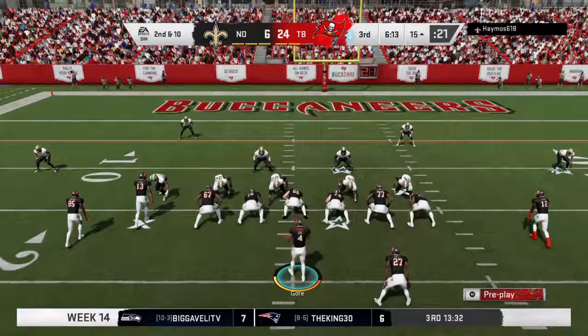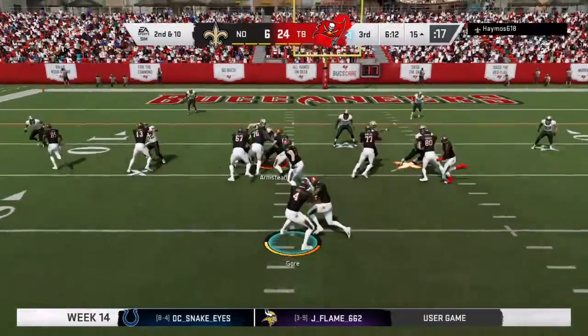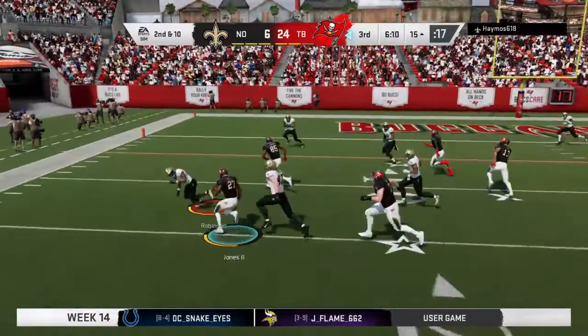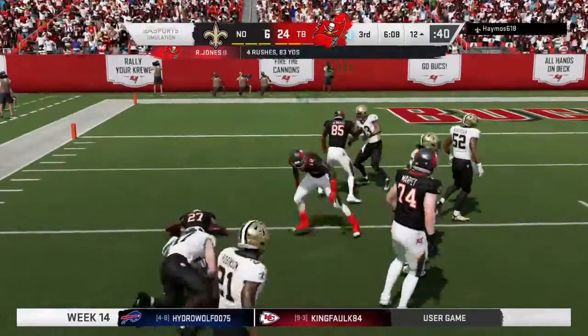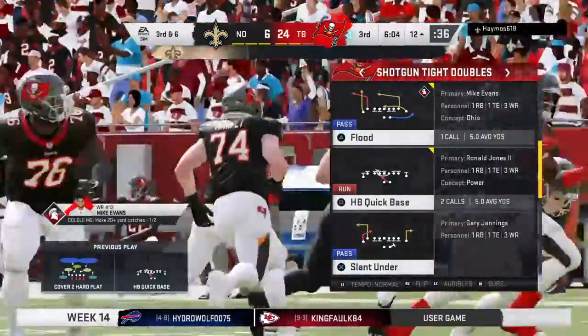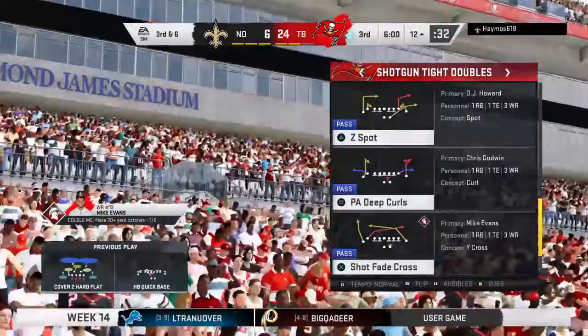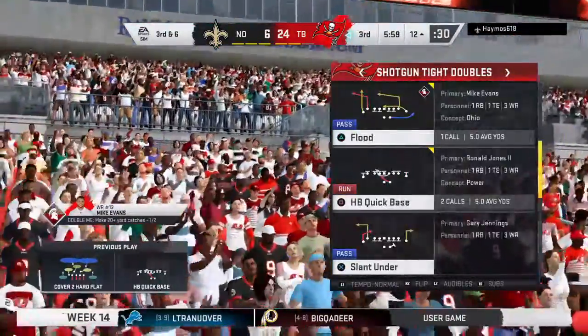Second and ten after the incompletion on first down. From the shotgun, a give to Jones, and he'll get four there down to about the 12-yard line. Third quarter with the lead — a running game can really benefit your team right now.